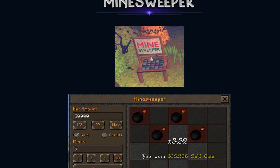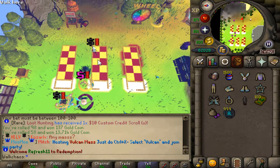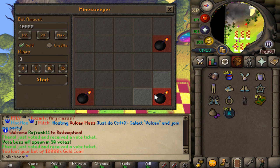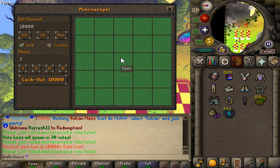We also have the Easter Minesweeper game, which looks super beautiful and is located at the gambling area. You can decide how many mines — let's do three, the easiest option — and place a bet of 10,000 gold (10 million cash). First tile gives a 1.1x multiplier; we can cash out for profit or keep going. Hit a mine — lost 10,000 gold coins, which isn't a lot. With more mines it gets riskier, but I've just cashed out and made it back!